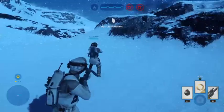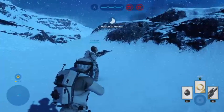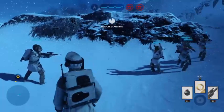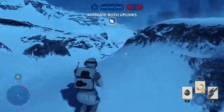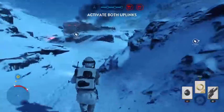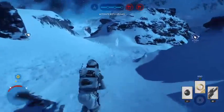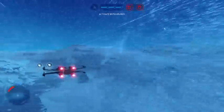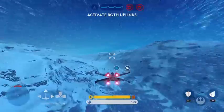Switch on the uplinks. We need them operational. One less material. A charge-off! Red Squadron, we need fighter cover. This is Red 4. Be right there. The uplink station has been activated.